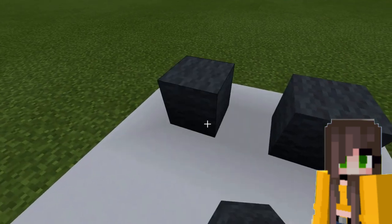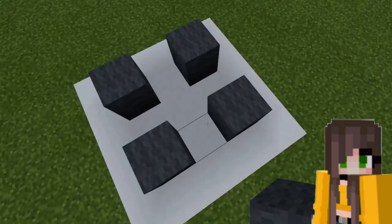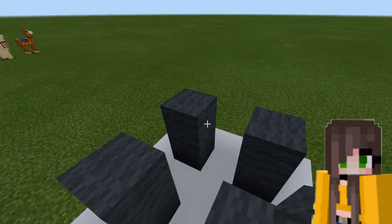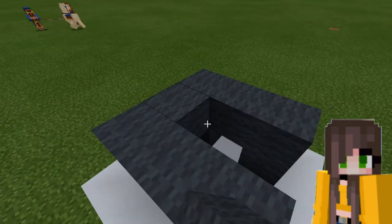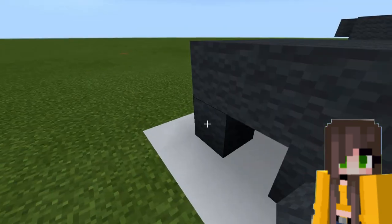You need 1, 2, 3, 4 — make a little square here, so there's 4 blocks. You go up one on all of them and connect them all. Then put one in the middle, so it looks just like this.